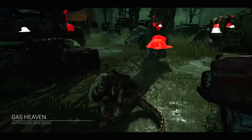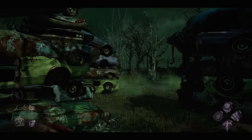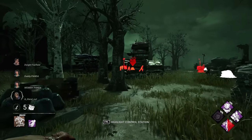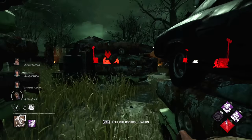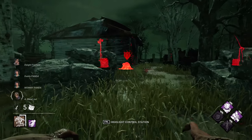Alright guys, we made it to the Gas Haven at the Auto Haven Wreckers with the new xenomorph clone skin. We're rocking the fun build that's all about intel — we actually see right where they are at the start. I'm going to try to sneak up on them a little bit. That one ran there by himself but let's go for the group and get them to pull an early pallet.